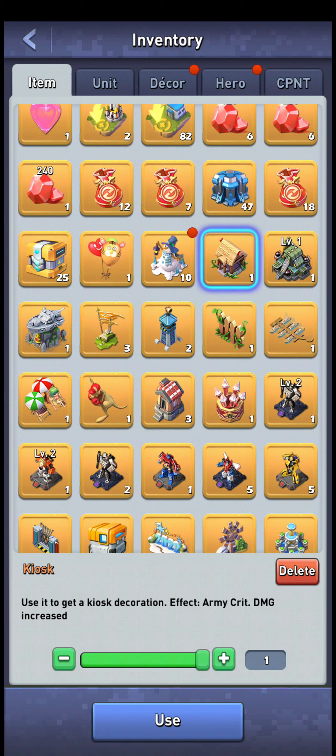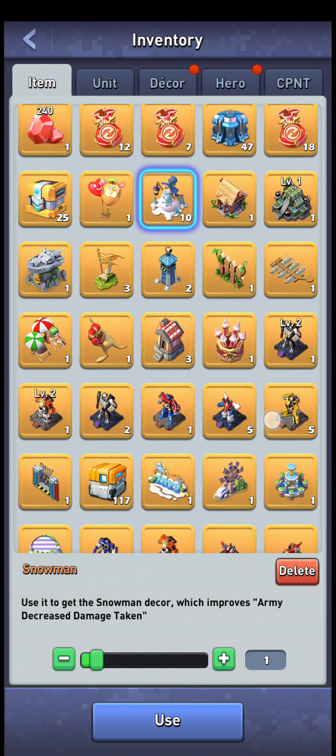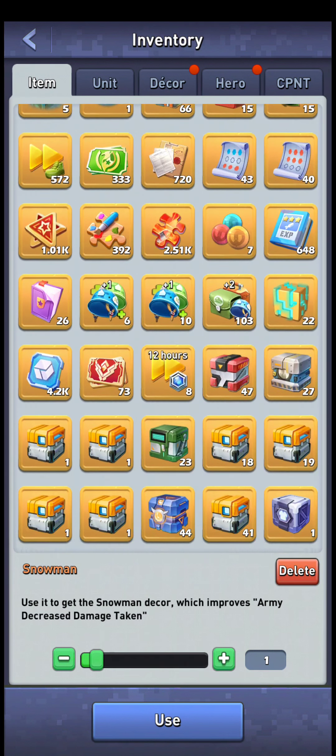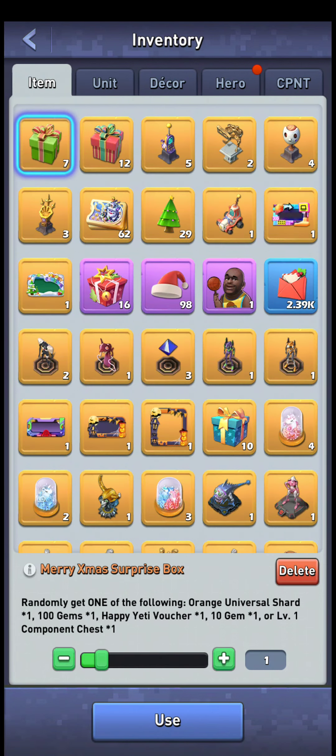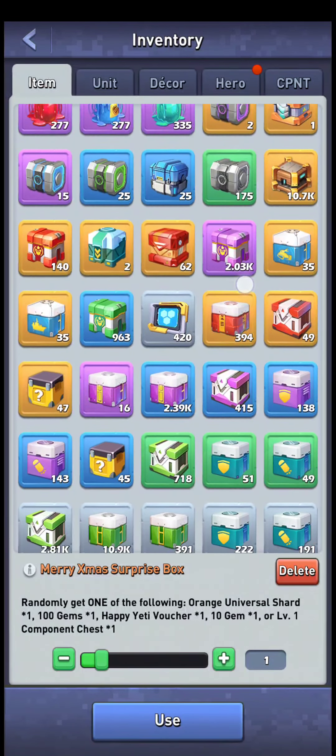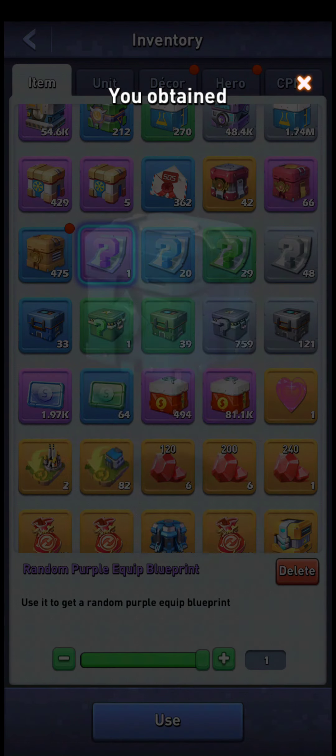There's an item here that increases attacks for all your units. There's also the snowman, which apparently I already have quite a lot of — I'm not sure where I got them honestly. Let's just ignore that and find the cedar burning again and get it done.